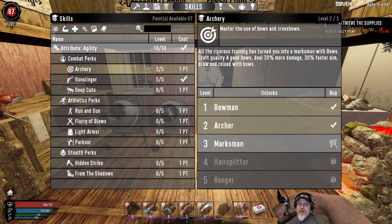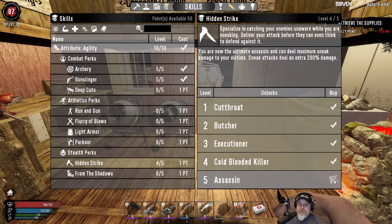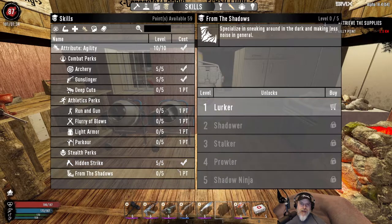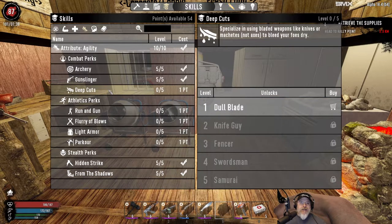We're definitely taking archery all the way. Most of our sneak shots are going to be archery shots because they're quiet. Ranger gives us 50% more damage, 50% faster aim draw and reload with bows - and I'm assuming that also applies to crossbows. We want Hidden Strike all the way maxed out - that makes us an assassin, sneak attacks deal an extra 200% damage. And then of course we want From the Shadows: hiding in shadow 65% more effectively, noises from actions are muffled 50%, and sneak movement is 50% faster. That's all I really want right now in the agility field.